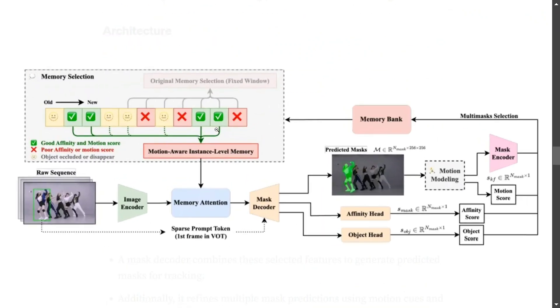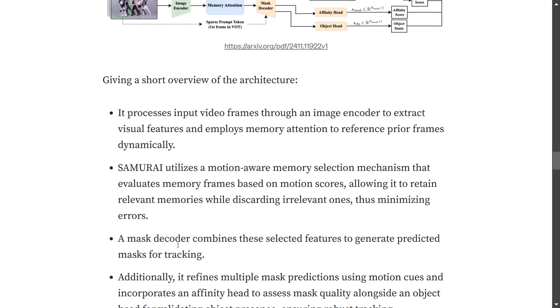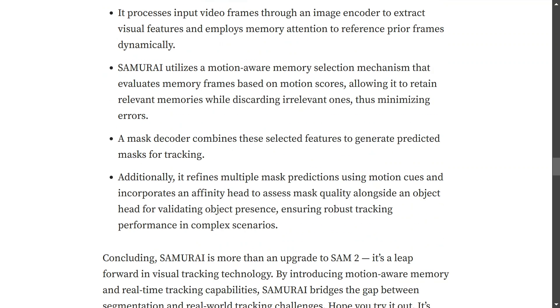Here is the architecture for the model — a little complicated. To give a brief overview: it processes input video frames through an image encoder to extract visual features, then utilizes the motion-aware memory selection mechanism. The mask decoder combines selected features to generate predicted masks for tracking, and it refines multiple mask predictions using motion cues. There is complicated stuff happening, and a deeper reading of the research paper would be needed for full detail.